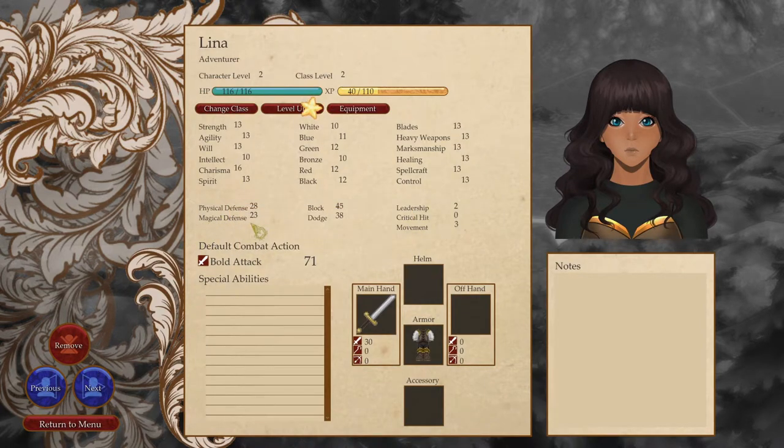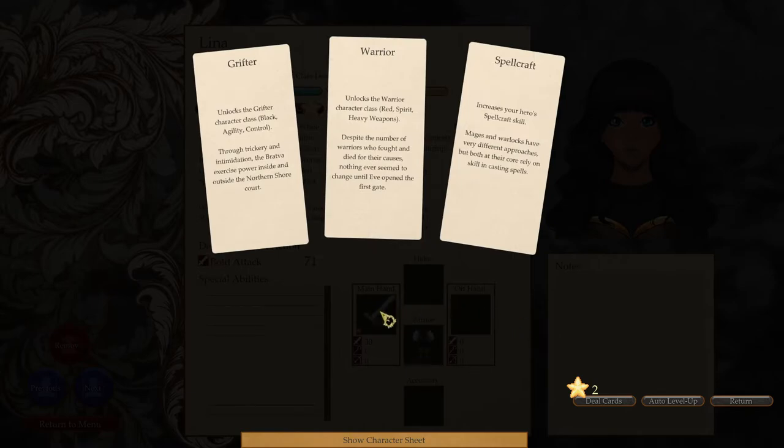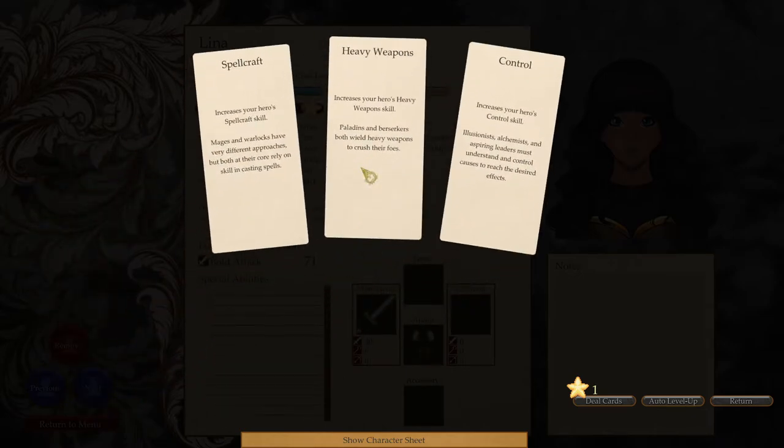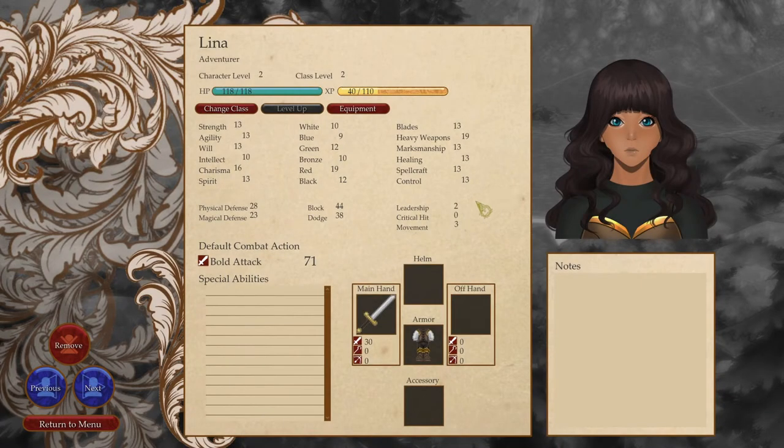Bold attack for Lena — she's got charisma, pretty much a blank slate. Let's unlock the warrior class for her. Give her heavy weapons — paladins, berserkers, both rely on heavy weapons to crush their foes. And let's go with red for her, move her towards a berserker.